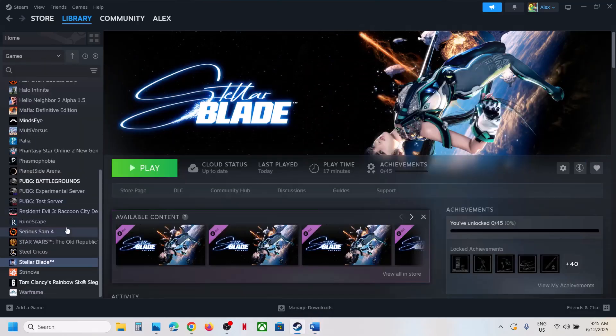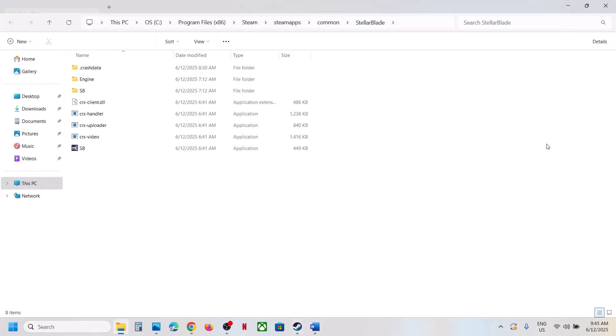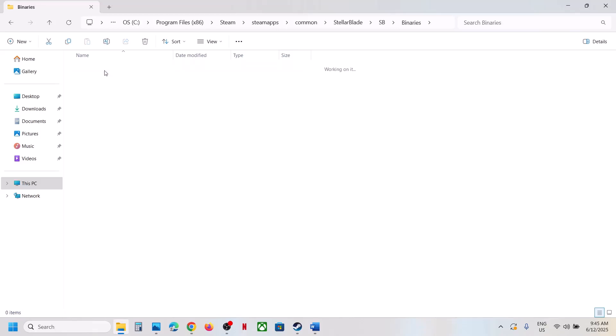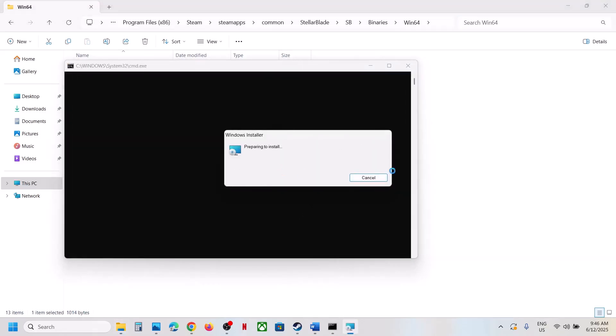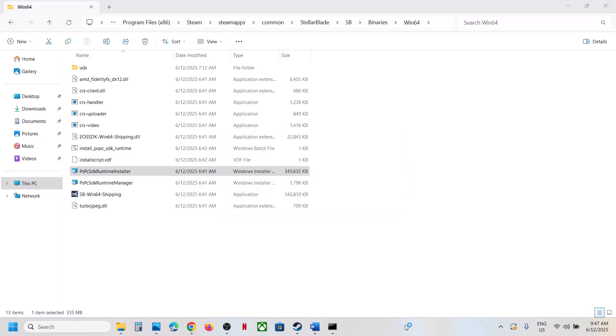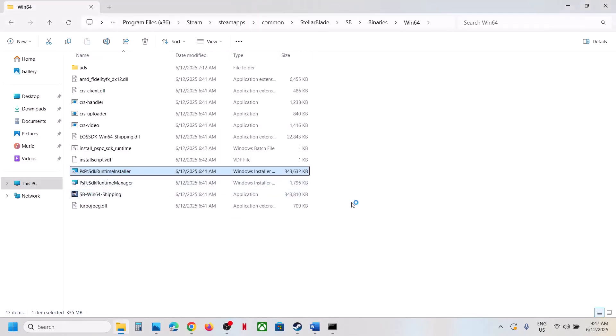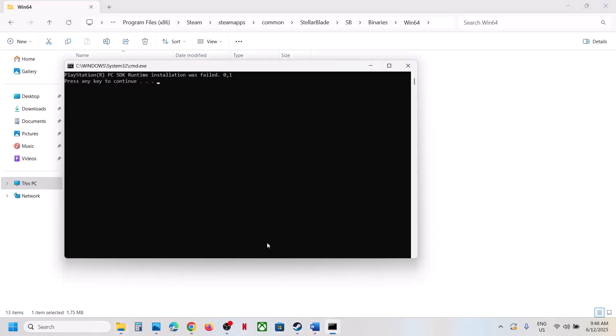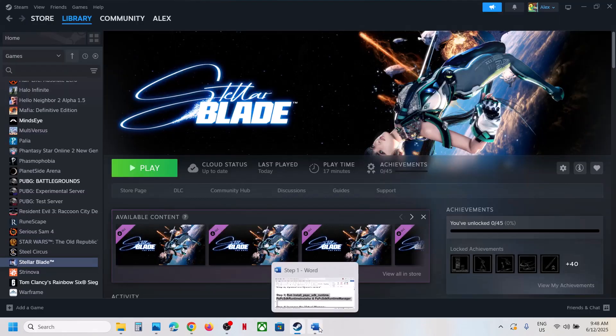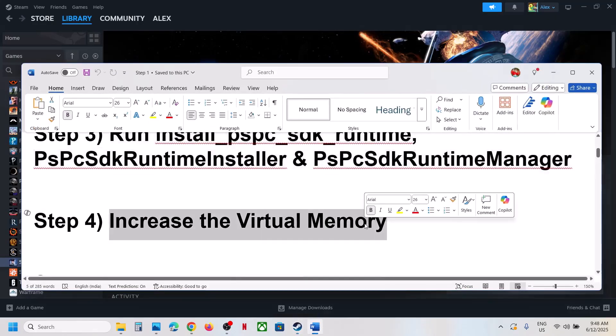The next step is to run the runtime files. Go to the game installation folder in Steam, select Manage, click Browse Local Files, open the SB folder, then Binaries, Win64. Right-click on 'Install BSPC SDK Runtime', run as administrator, click Yes, and let it install. Once done, run the next file as well, then launch the game and check.